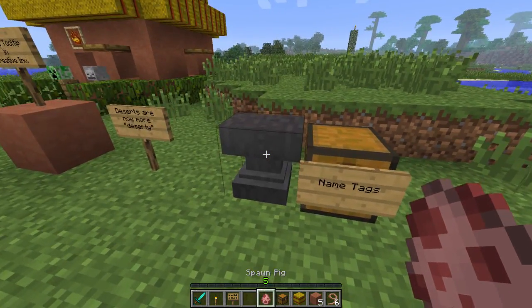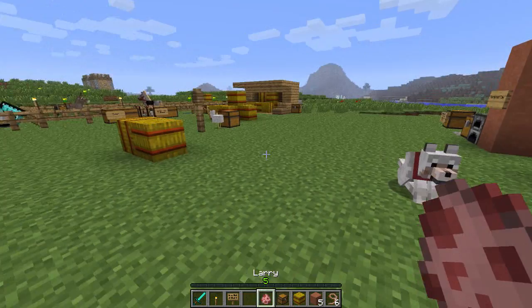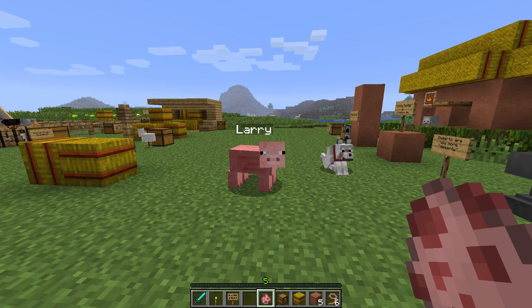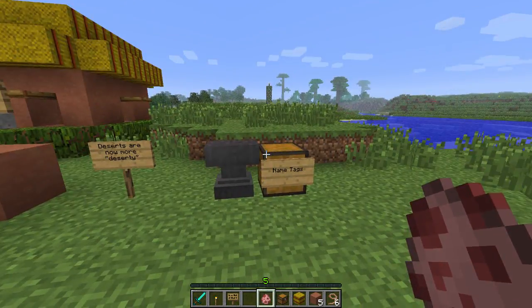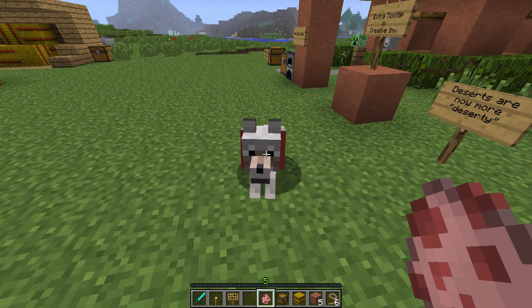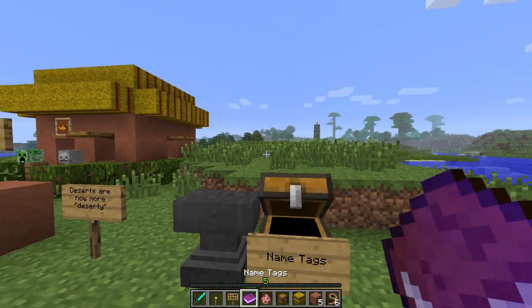So, quick history lesson. We are able to, in 1.5, rename spawn eggs. So if we wanted a pig named Larry, we could do that — drop it into an anvil, pay the low, low price of 5 levels, and you get a spawn egg with a name on it. Larry, welcome to earth. So now, after that happened, I was like, that's pretty cool, but what about all our existing animals and pets? Now we have the ability. I'm going to stop talking and show you exactly how this works.